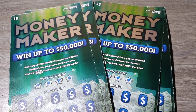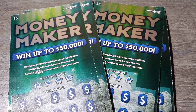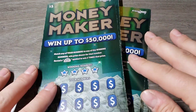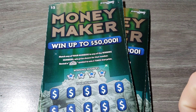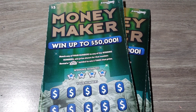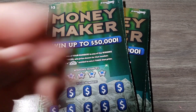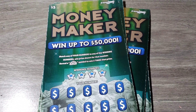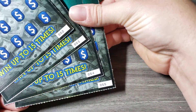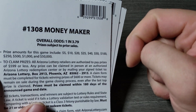Hey guys, how you doing? Thank you for tuning in to a brand new video. Today we got four of these five dollar money makers new tickets. As you've seen yesterday, we played some two dollar red ball tripler — go check that out. It was a fun video, fun tickets, fun times, a small little session, just like today. So we got twenty dollars worth, four of these, tickets fifty-two through fifty-five, and the odds are one in three point seven nine.